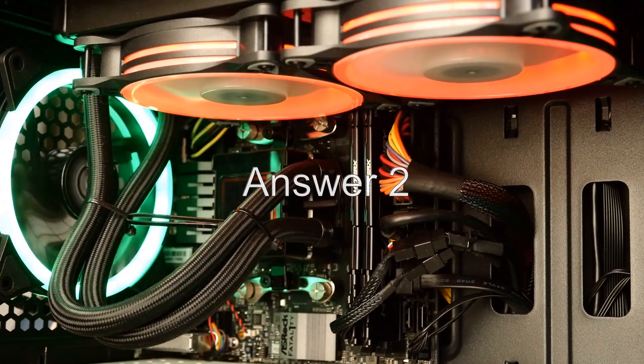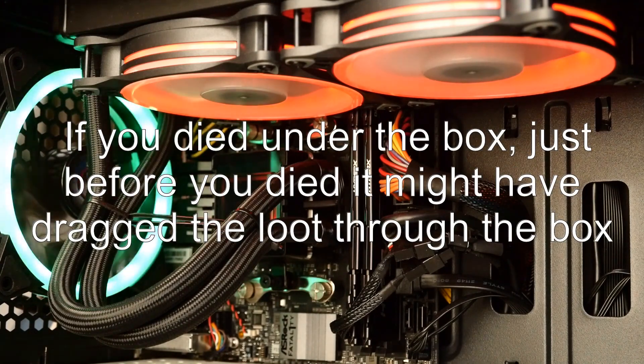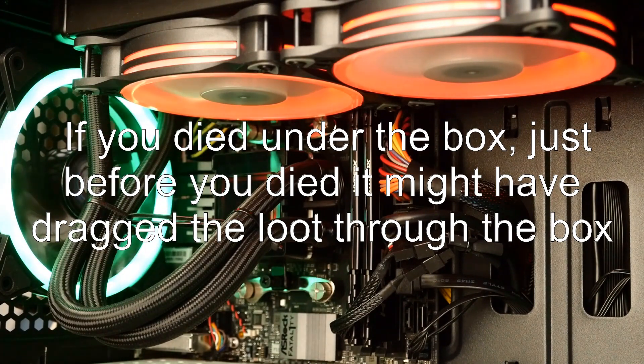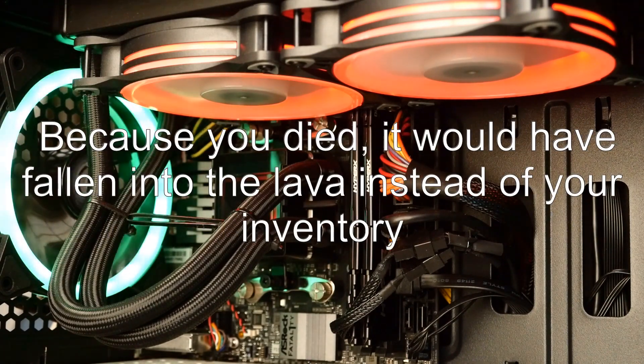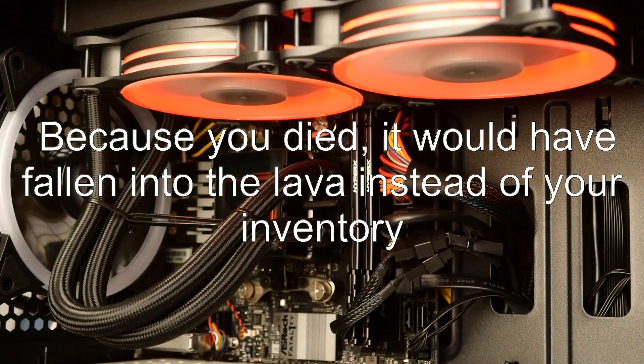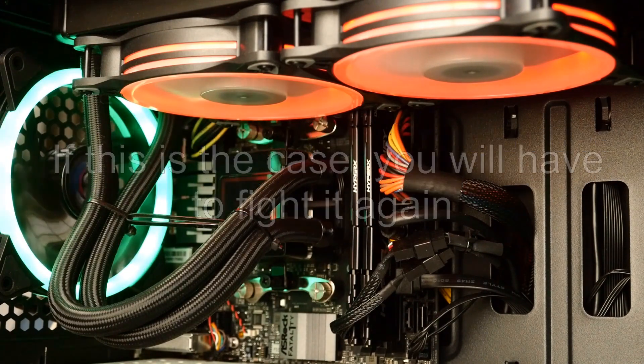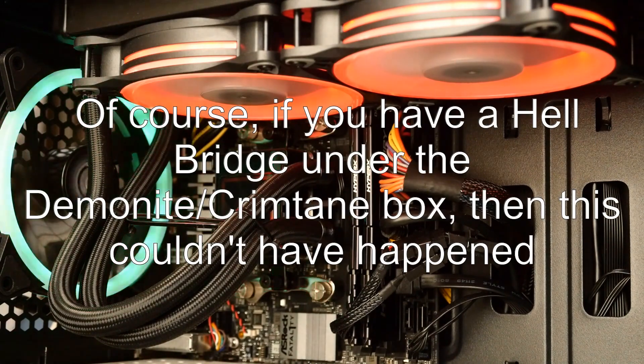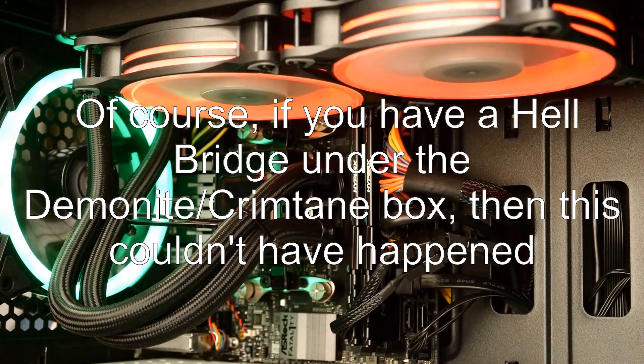Answer 2: If you died under the box, just before you died it might have dragged the loot through the box. Because you died, it would have fallen into the lava instead of your inventory. If you have a hell bridge under the demonite or crimtane box, then this couldn't have happened.